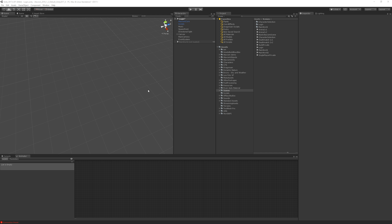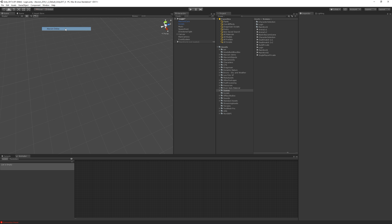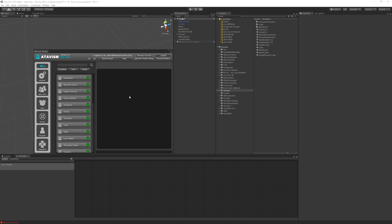In order to open the Atavism Skills configuration tab, we should head into the Windows section and click on the Atavism Online option. We can see that the Atavism Editor is open and we can navigate to the Skills plugin by putting something in the filter, or we can head into the Combat Group section and find Skills there.